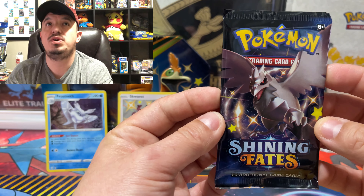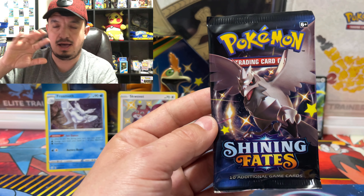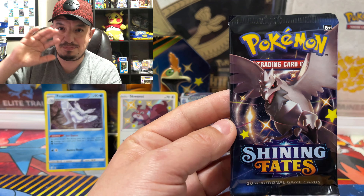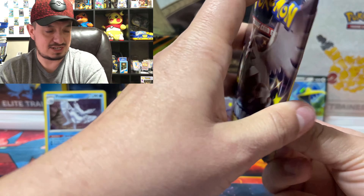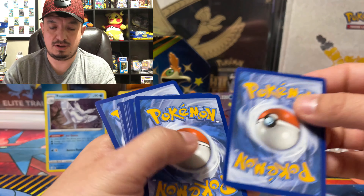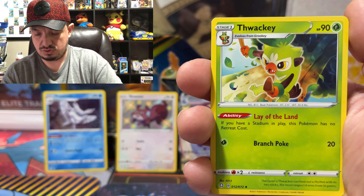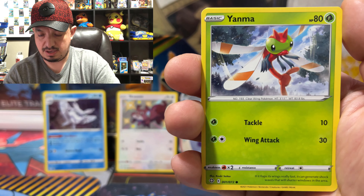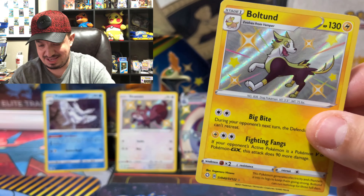On to the last pack — can we get some last-pack magic? Do me a favor right now: go to your screen whether it's on your phone or PC and rub the screen for good luck. As long as we get any shiny, I don't care. There goes the code card — one, two, three, four to the front. We have a Dark Energy, Luxio, Rookidee, Ball Guy, Swadloon, Nincada, Grookey, Yamask, Morpeko... oh, Boltund baby shiny and Yamask baby shiny!